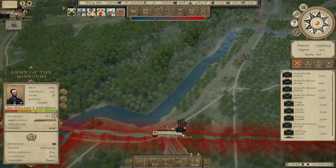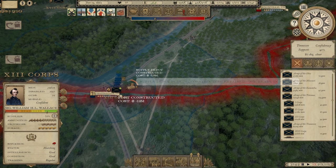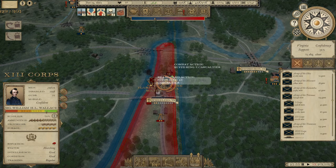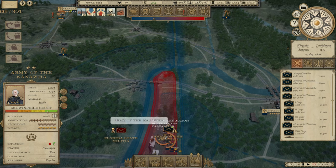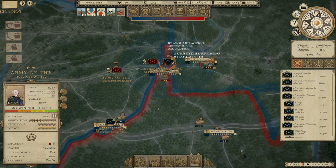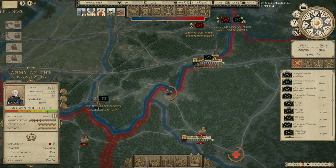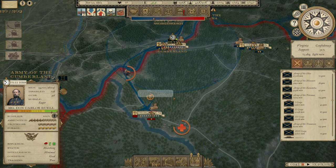We're about to take Chattanooga — go ahead and start building some supply depots here as well as a fort. You're going to probably need more than one supply depot. Victory at Wheeling — the Florida State Militia tried to hit us there, so we've grabbed Wheeling. I'm going to hold the Army of the Kanawha there for the time being while we try to get the rest of West Virginia. If we can grab Charleston at this point, I think West Virginia will secede. Let's send the Army of the Cumberland down there to hit Charleston.